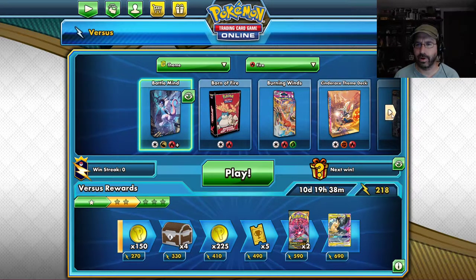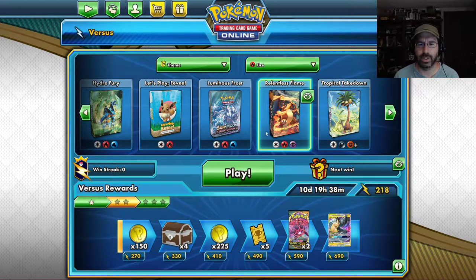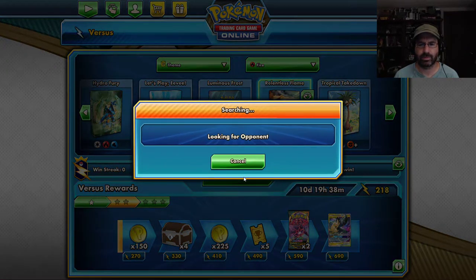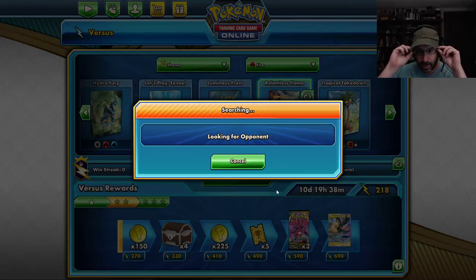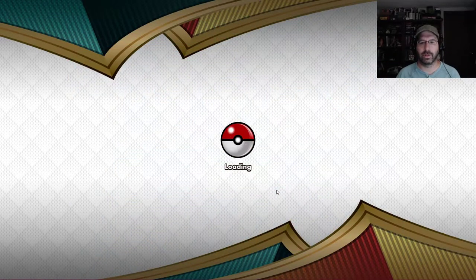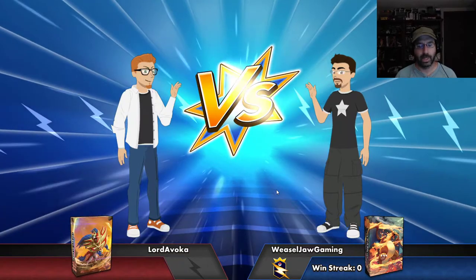Narrowing it down to our fire decks, I'm looking for one specific one. There it is — Relentless Flame. This deck is very agile and can really get a lot of evolutions into play quickly, so it's going to have a bit of an advantage here, hopefully.